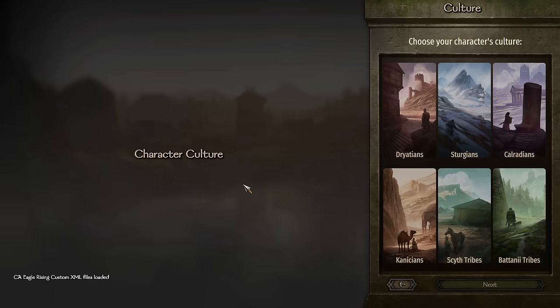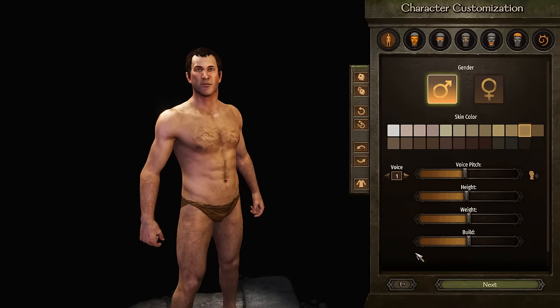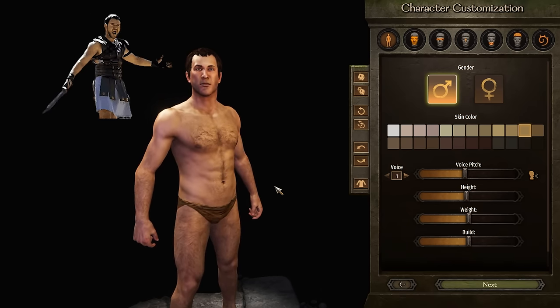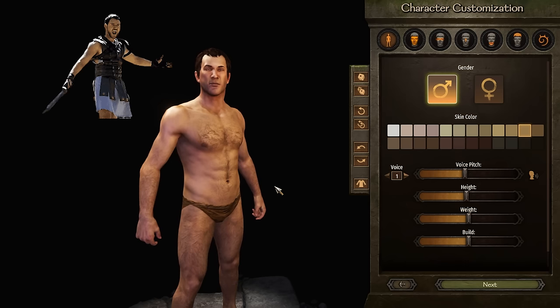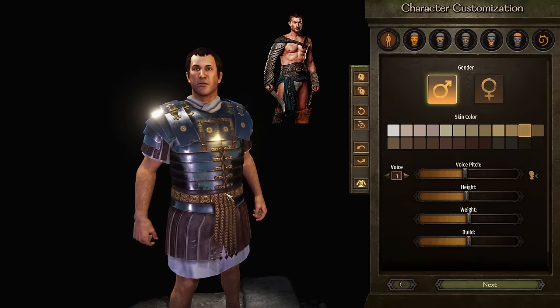The first thing I have to choose is my culture. We are going to be part of Rome since we are a gladiator rebelling against Rome, so we're going to take Calradians. We have two choices - we can create Maximus the gladiator or we can create Spartacus. Let's go ahead and create our hero called Spartacus.